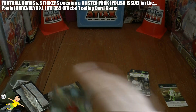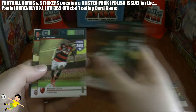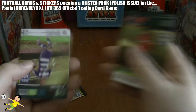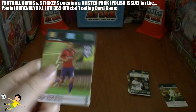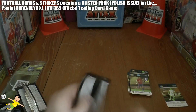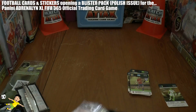Onto the fourth pack: a Dynamo card, Ander Herrera, Farman of Shakhtar, Sereno of Flamengo, Fernandez of CSKA Moscow, Matías Suárez of Anderlecht, and Milanov of CSKA Moscow completes that one. On to the final pack.